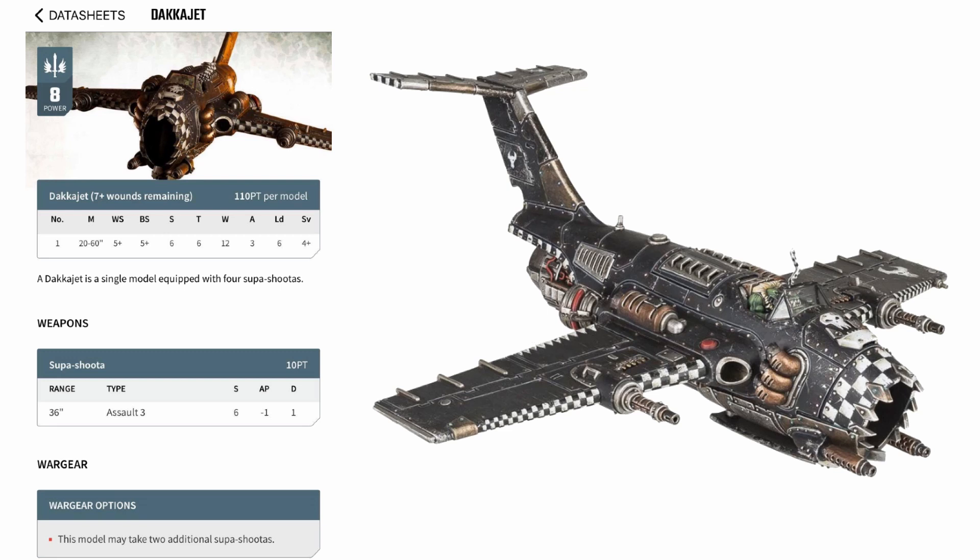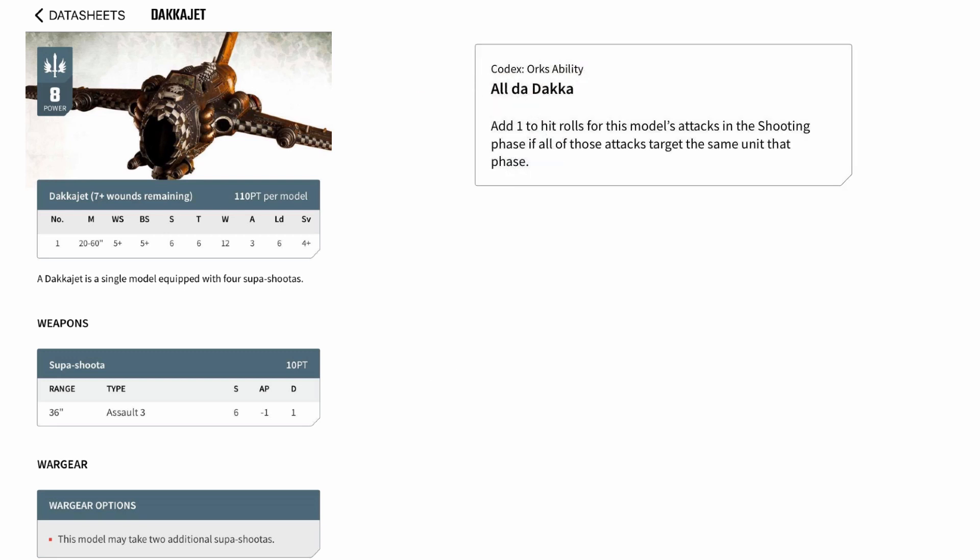The Dakkajet could pump out a pretty fearsome 18 strength 6 minus 1 AP shots into almost any target on the battlefield, and with their unique plus 1 to hit if they fired all their weapons at the same target, it was always a good idea to go after big hordes of infantry or small min squads of units holding objectives, to use that weight of fire to chew through as many of your opponent's infantry models as possible.